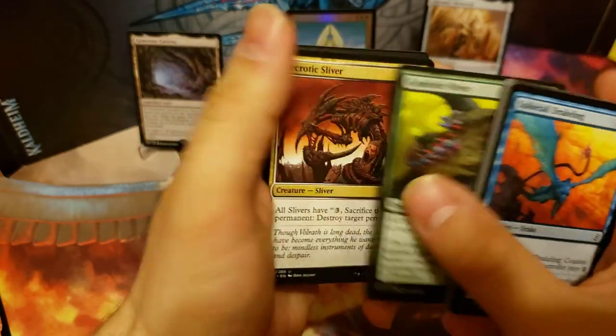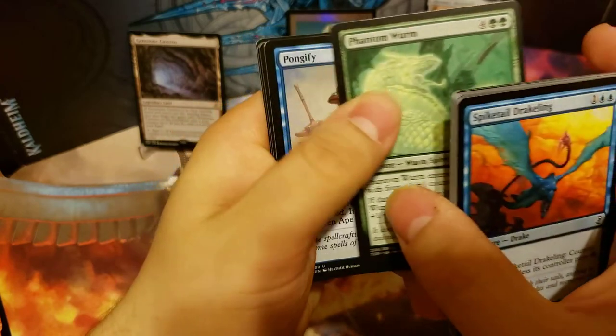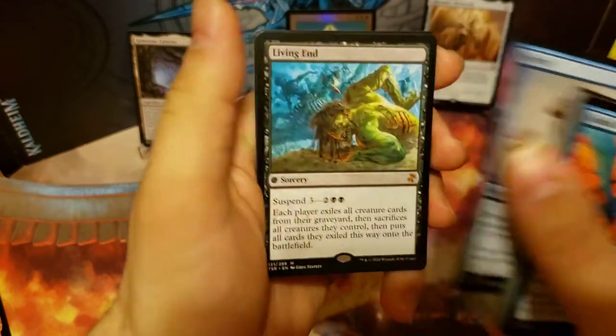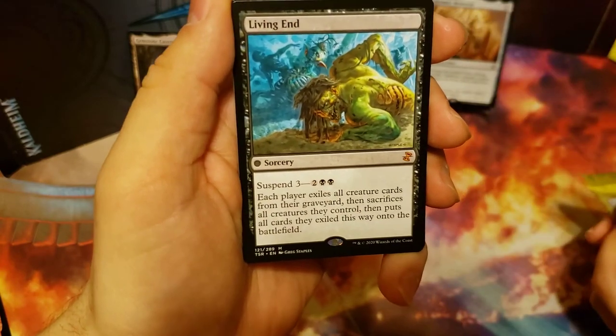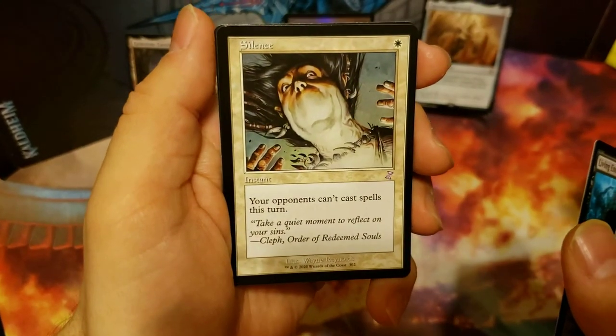I got a Necrotic Sliver, Phantom Wurm, Pongify, and we got another mythic — Living Guns. And our time-shifted card is Silence.